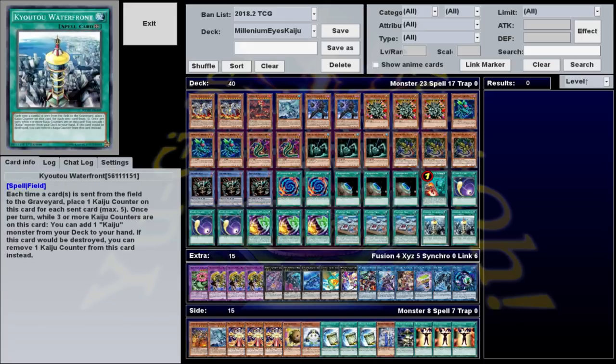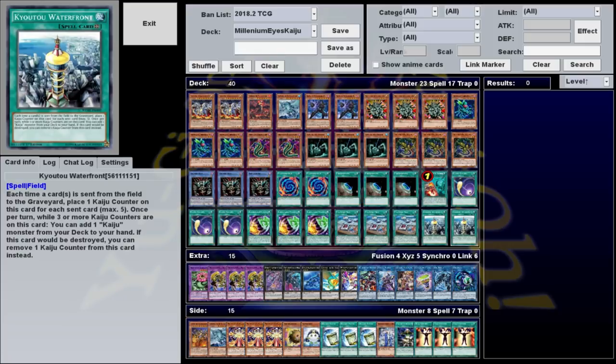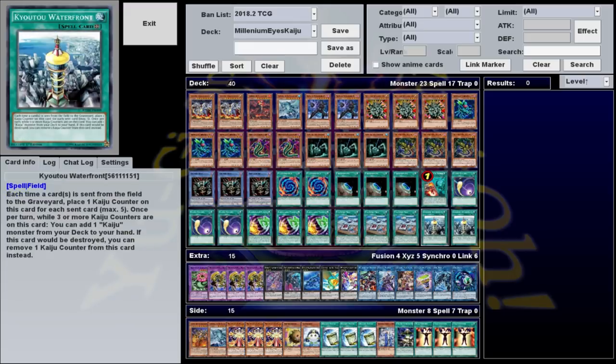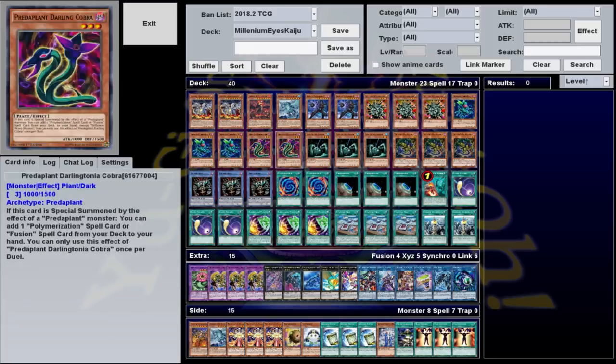We have the field spell and The Kaiju Files. The field spell gains a counter every time a card goes from the field to the graveyard, up to 5. The Kaiju Files gains a counter every time a Kaiju is summoned from the hand or grave, again up to 5. If there are 3 counters on The Kaiju Files, you can once per turn search a Kaiju monster. The Kaiju Files can also once per turn destroy a Kaiju on either side of the field and replace it with any other Kaiju from your deck. We use these two almost entirely for Gamma Seal, which has one of the strongest effects of any Kaiju. It reads: during either player's turn, when your opponent activates a card or effect, you can remove two Kaiju counters from anywhere on the field to negate the activation, and if you do, banish that card.